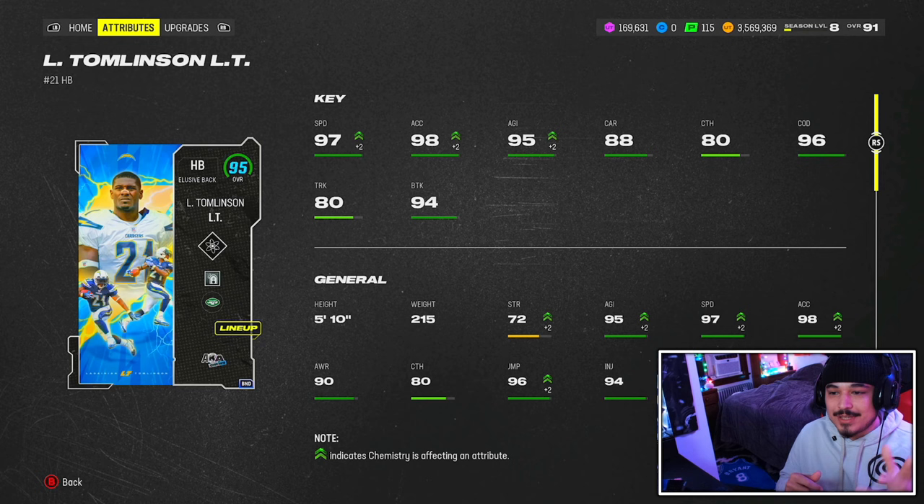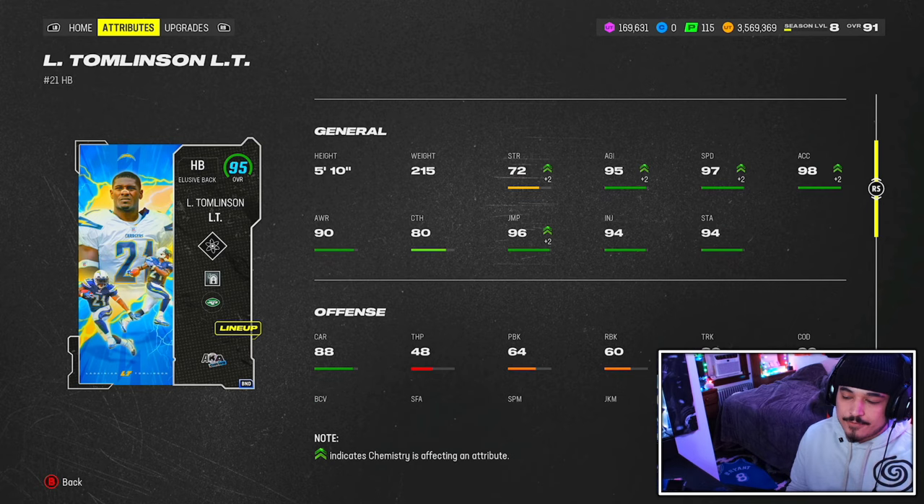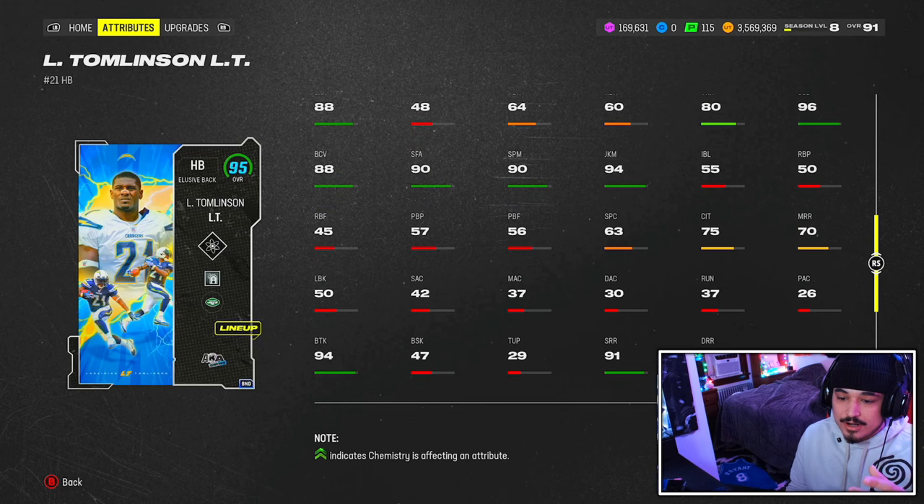97 speed, 98 acceleration, 95 agility, 80 catching, 88 carrying, 96 COD, 80 trucking, 5'10", 215 — a good height and weight for a running back in my opinion. Also 94 juke move, 90 stiff arm, 88 carrying, 94 break tackle, and 91 short route running. So very well-rounded back.